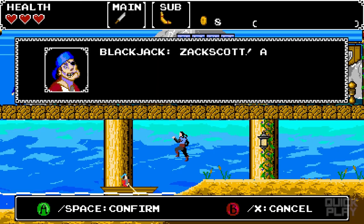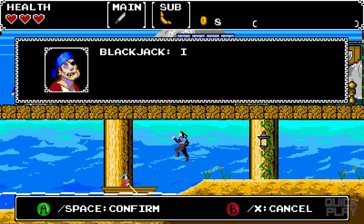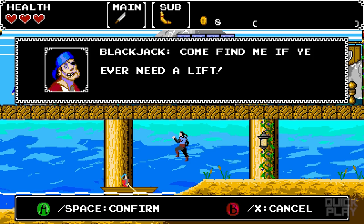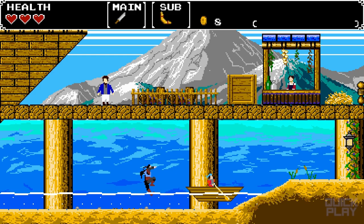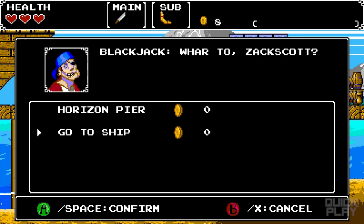Got resources — wood, coins, turkey, all that stuff. There's Blackjack at the pier: 'Zach Scott, ahoy! I knew you'd make it. Me whiskers were tickling. Come find me if you ever need a lift.' You can go in his little boat and travel to the Horizon Pier or the ship for free. So we're on the ship — this is the MS Tradewind.